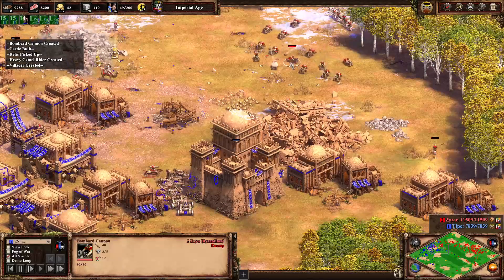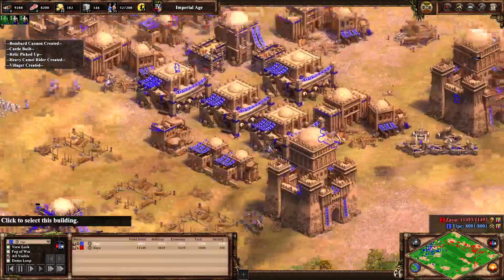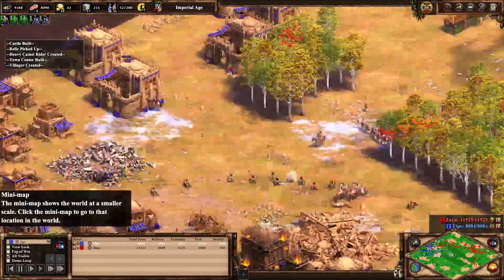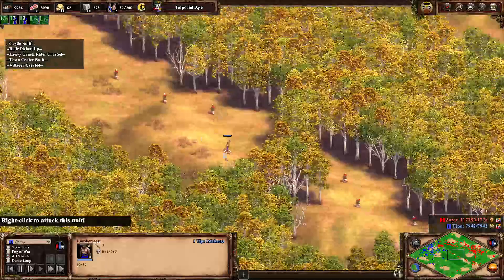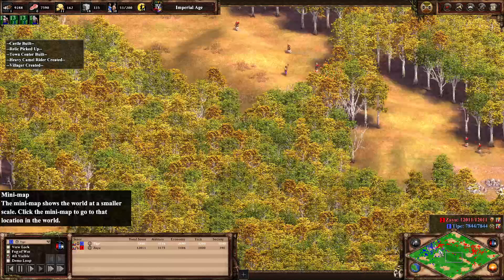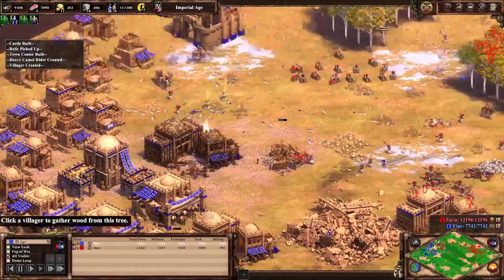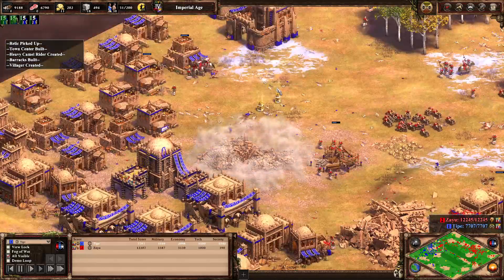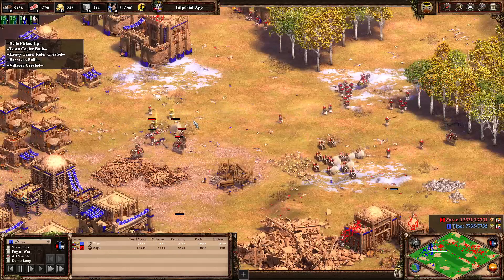That is a scary number of bombard cannons — get your BBCs out of my base! Zayu's even got — sorry, Type's even got a villager stranded in the middle of the map that Zayu is just outright ignoring. Suppose you could always put like palisade walls there, or are they banned too? The double relic income is no more.